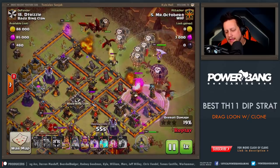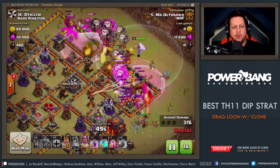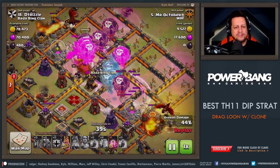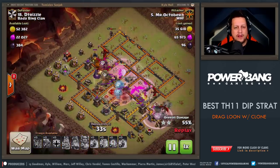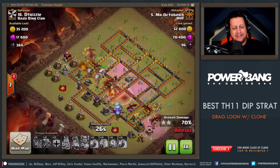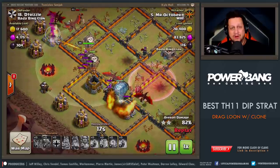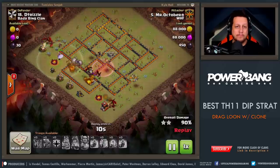Again, heroes on the corners — funneling is the name of the game. The queen actually takes out the air defense. Balloons go in; we've got two more air defenses left, and you're going to see the clone spell right there in the middle. Look at all of those balloons that got cloned — that is an absolute ton. They go ahead and take out the air defenses, the Infernos, and push their way through. Incredible push from Mr. October — this thing was absolutely smashed. The balloons did so much work that the dragons were more of a cleanup crew. That is what happens when you clone the balloons.